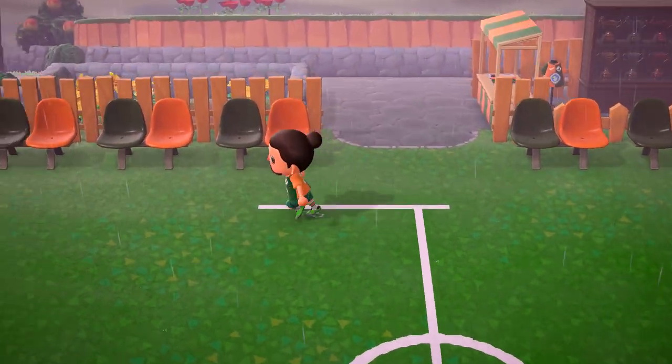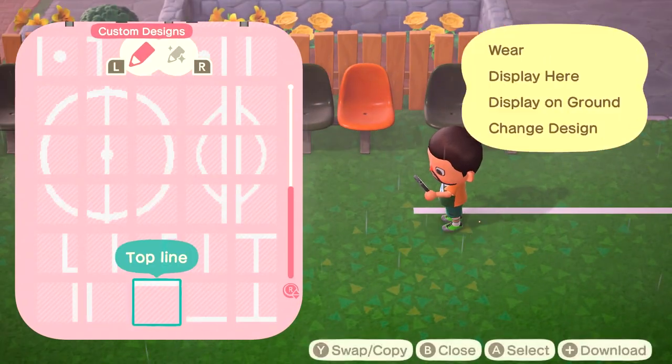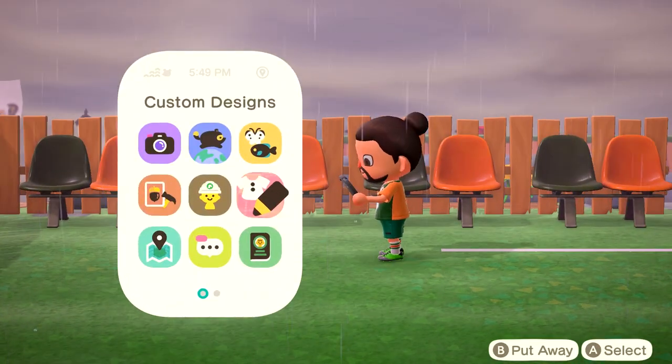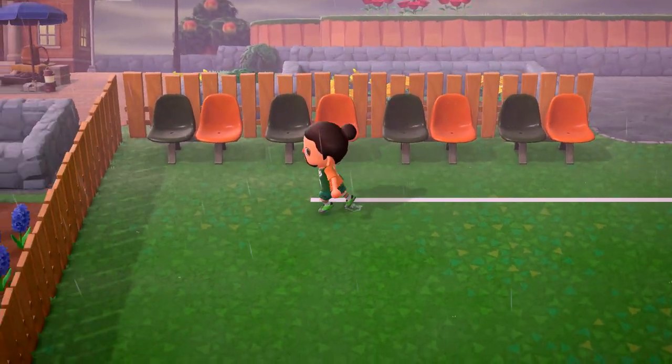This makes for a really cool centre piece or unique part of your island. It was one of the first things I decided to design when I saw the Animal Crossing trailer and saw the soccer goals and the soccer balls in there, and I thought yeah, I'm definitely building a football pitch for my island.